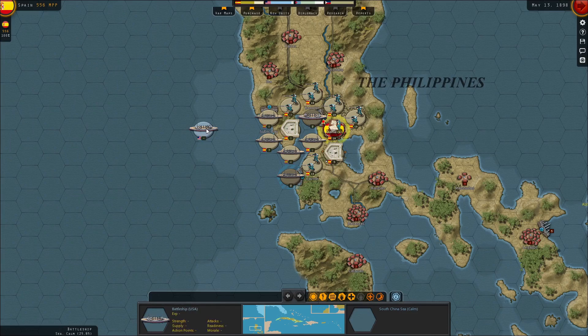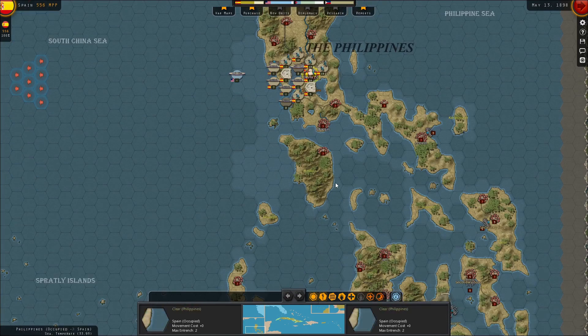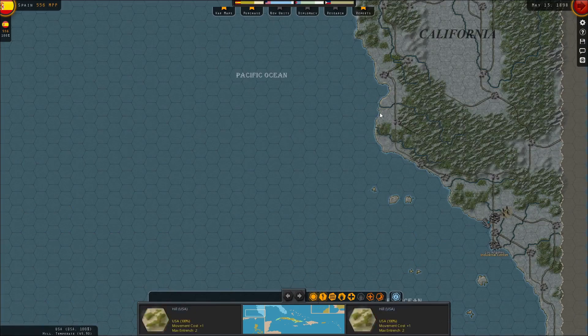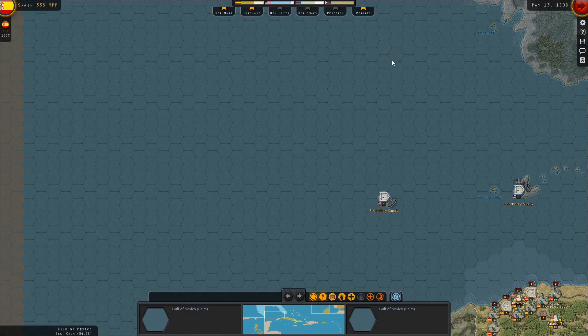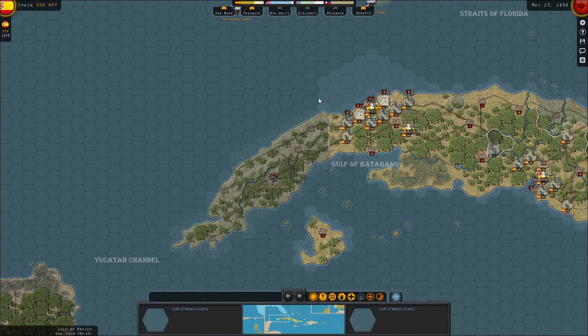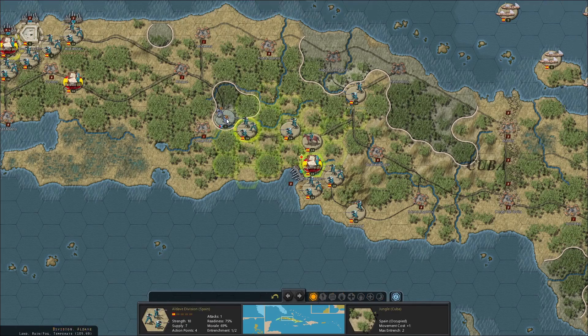I don't know how I'm going to sink that battleship. I suspect that's the Oregon that was historically sent - it was in California in about March of 1898. They sent it all the way around South America, a bit of a trial getting it to the Caribbean, and I'm pretty sure after that the war was pretty much over before it saw any action.